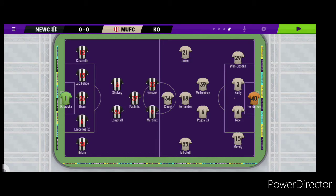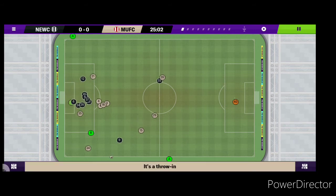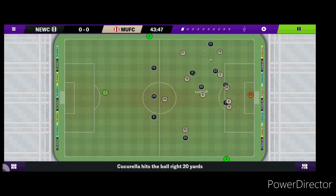Next up against Man United. I've reverted to the five at the back due to a reshuffle through injuries and suspensions. Shelby and Longstaff playing just behind Paulinho, who's behind the two up front. Man United corner — chomped into it, rips it in, cleared by Newcastle. Newcastle trying to build something — Shelby plays it out, Longstaff to Ginsek, got saved, actually offside anyway.